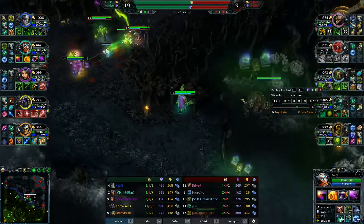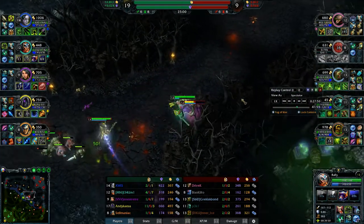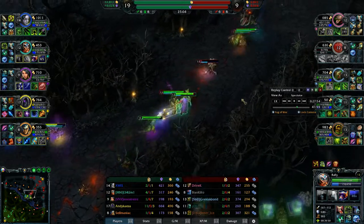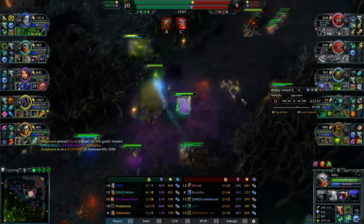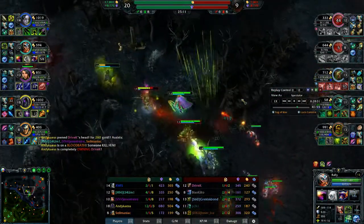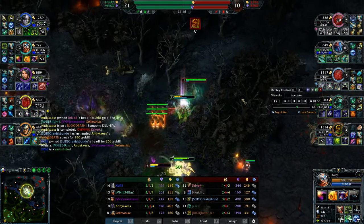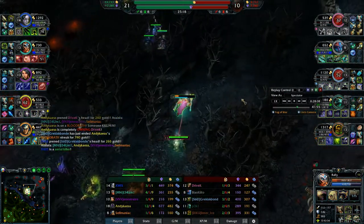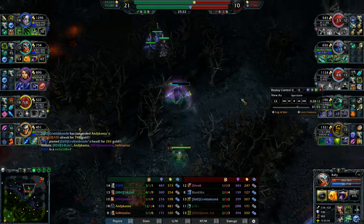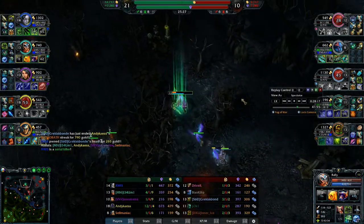Right here I decide to go onto the Puppet Master, use the ultimate, which just deals huge amounts of damage — it took away about 50% of his HP. Hagg blinks in to finish him off. We are now kind of running away. Keeper of the Forest's root comes out, Pollywog casts as well, and he tongue ties me. Here we go with Compel being useful again — I use it to leap over the cliff into the safety of the forest. They really can't chase me down, so I just TP out of there.